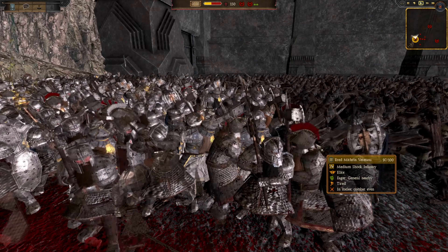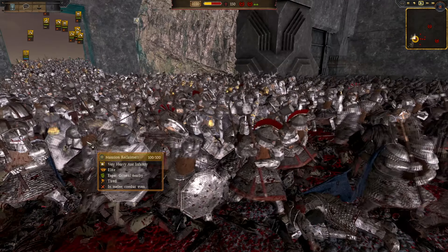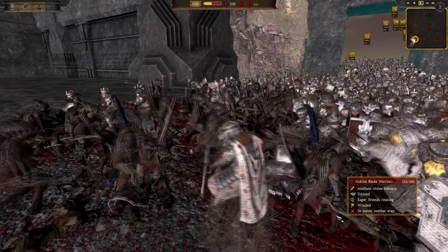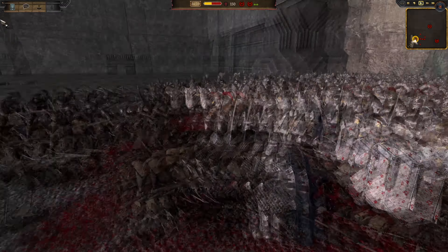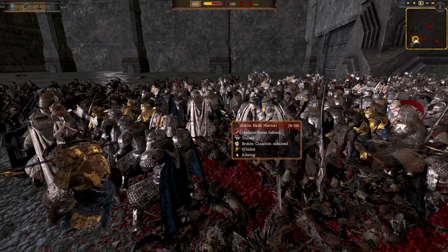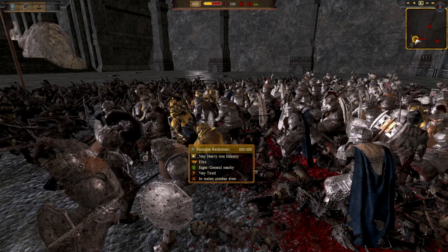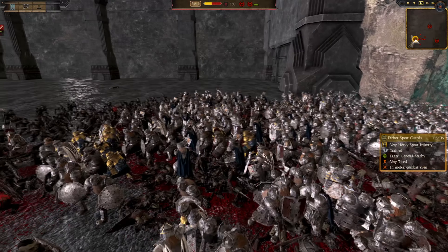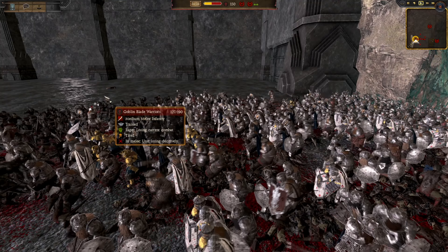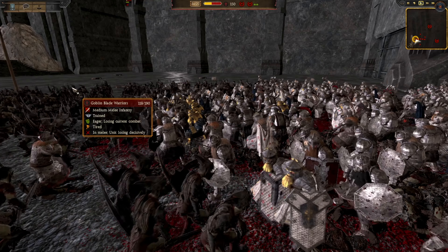If I was the Goblins, I would have brought up their archers and begun to rain down on us. We're very exposed and our ranged forces can't really enter the city due to the traffic jams. One issue with this big push is that my forces are out of formation, which also means the enemy infantry is out of formation — great for my shock infantry, but it means my halberdiers and spearmen, the units that rely on being in formation to win, are at a bit of a disadvantage.